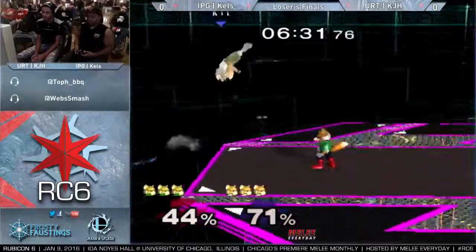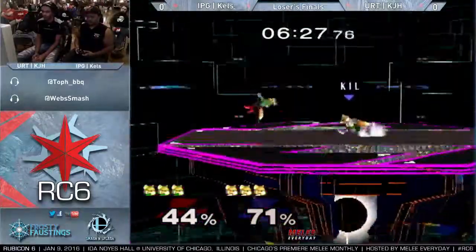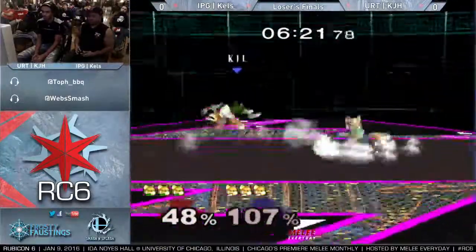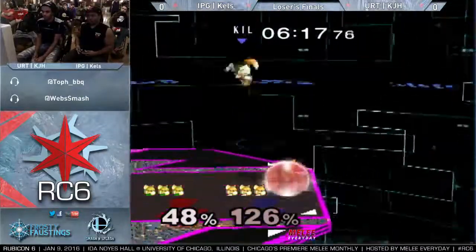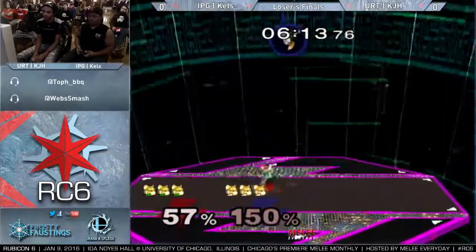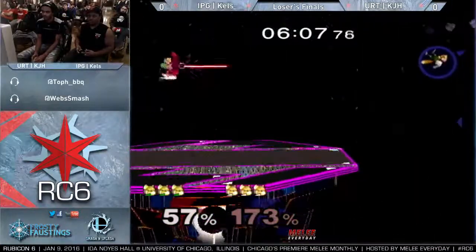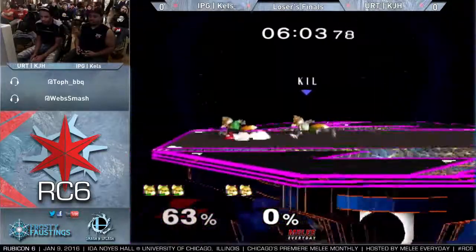Up tilt re-grab. What's the percentage that you want to start up-tilting up there? Pretty much around 50 if they don't DI. You have to up tilt, otherwise they can jump out — they can start shining out, or even just jumping out. Now if they keep DI-ing, you can just keep chain grabbing, pretty much all the way to the up smash finish. They're going to have to stop DI-ing or go for a slight DI. Yeah, slight DI is probably the one.